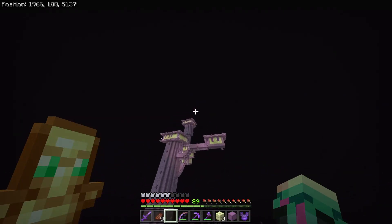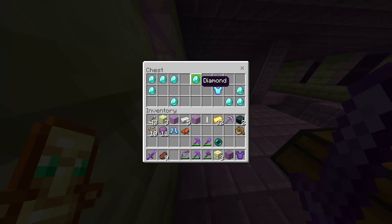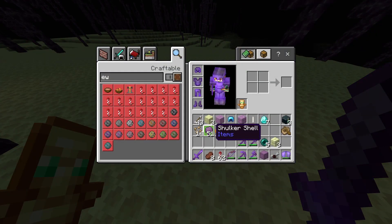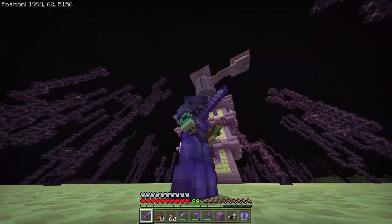I just found yet another end city and once again it is very small with no ship, but I just found a jackpot chest — ten diamonds from that. And once again I found a chest with lots of diamonds, seven diamonds this time. From that city I actually went from eleven shulker shells to fifty-one, so I got forty from this one end city.